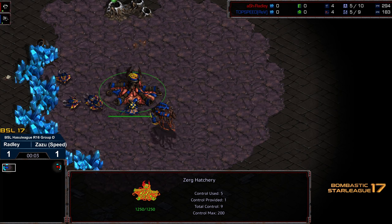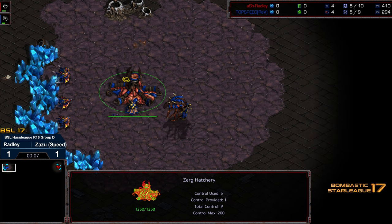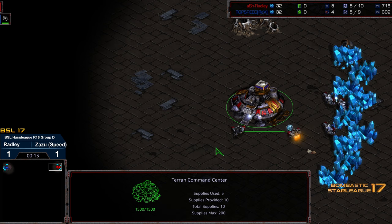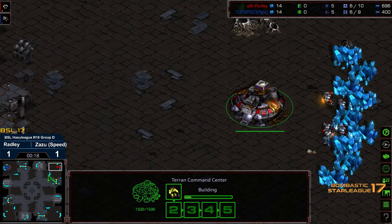Hey guys, welcome to another commentary by Diggity. This is going to be the final match of Group D. We got Radley going up against Zazu. Upper left-hand corner is Zazu starting as the blue Zerg, top speed. Upper right-hand corner we got Radley starting as the red Terran. This is on Shooting Break, by the way.